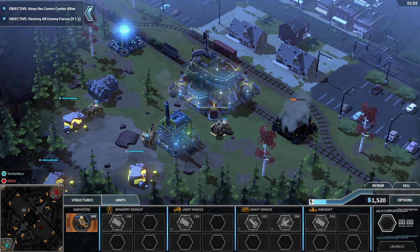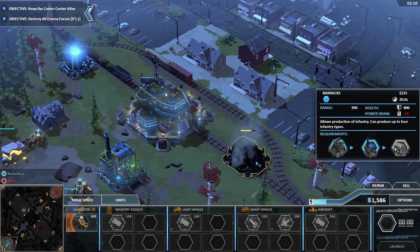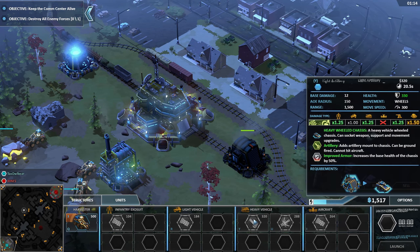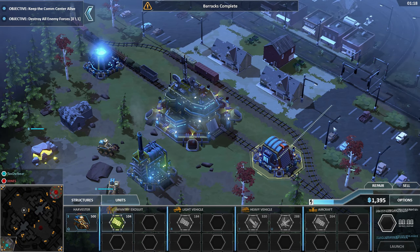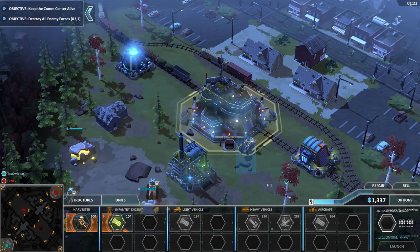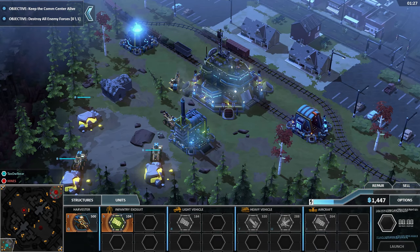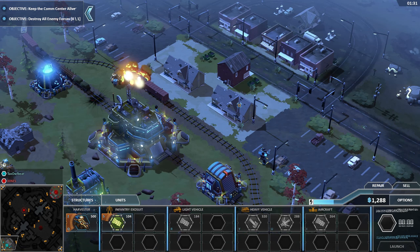We do have a couple of custom units. This time I've mainly invested in the armor upgrade. And we do have essentially an artillery vehicle here — it's a modification of the light tank but it's a heavy vehicle. So you can harvest here because these guys already cover this field here, and you can start blowing up stuff.